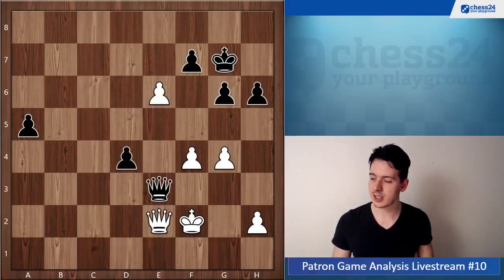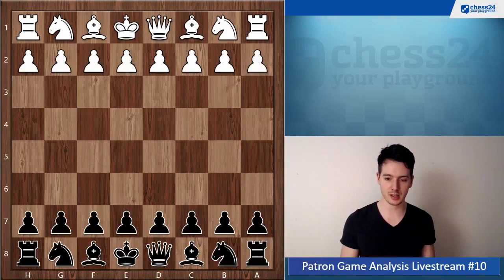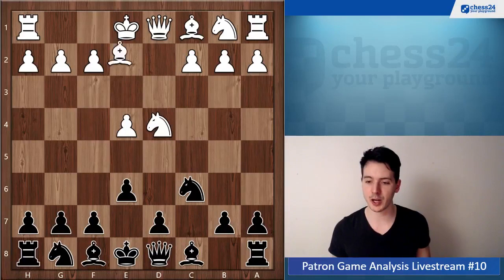All right, game number four, so second game for you Mario and this time you're playing with the black pieces. Let me flip the board and let's get started. It is the Timann-off variation, Bishop e2.